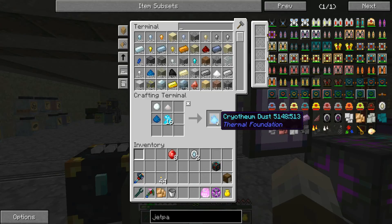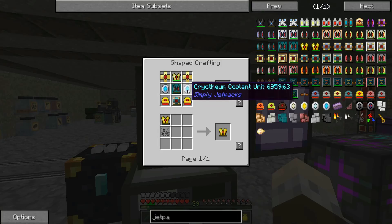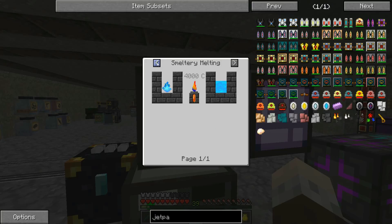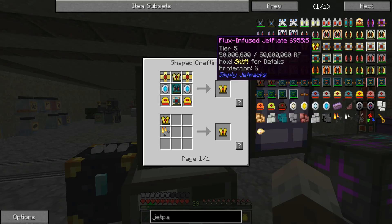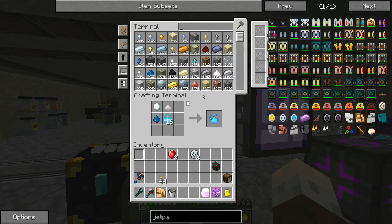How much of that stuff do we need? Four buckets worth. One gives 100, so we need 10 of these for a bucket and we need four buckets. For each. So we need an awful lot more than that.